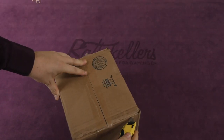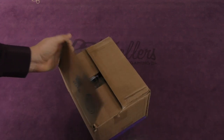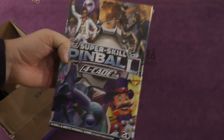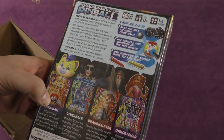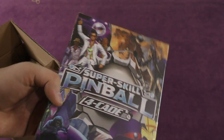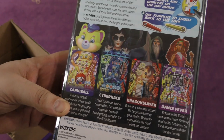Alrighty, now we're back down to small boxes. Let's see what's in this one here. I am excited about this one — Super Skill Pinball 4K. This is the Roll and Write Pinball game from Jeff Engelstein. I like the cover, I like how it looks, I love pinball. I'm hoping this is good.